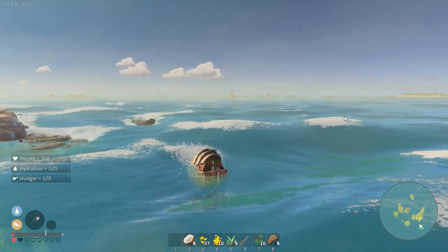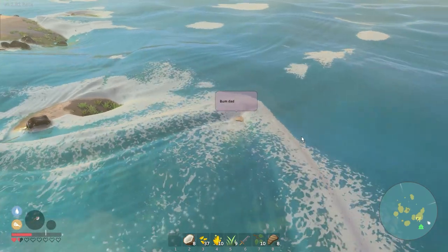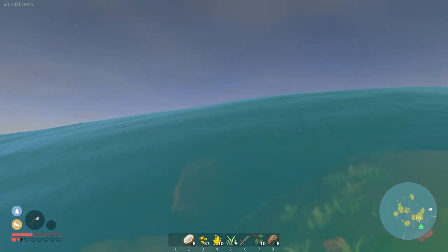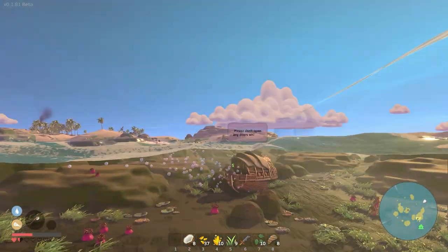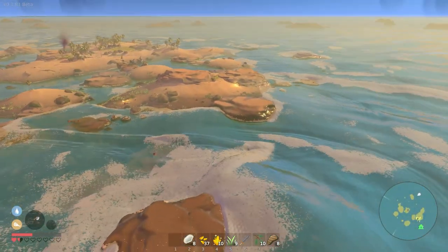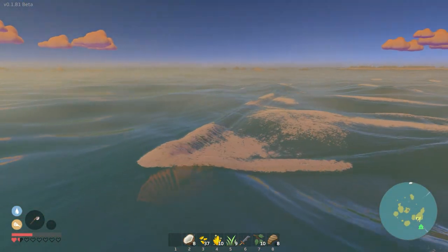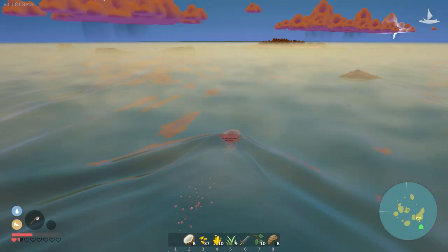Health 100, hydration 120 - whoa, it gave us full hydration and full food! Our cursor's back, which is a little weird. Oh, we can see underwater! I want to cheese the game and see what it looks like underwater. It looks like it's going through the ground, so maybe they don't want you to see that. Also - with a game this watery, why isn't it just a boat that floats on the surface? It's really weird that there's a submarine. I hope this area is cool - dude, there's a meteor or something!